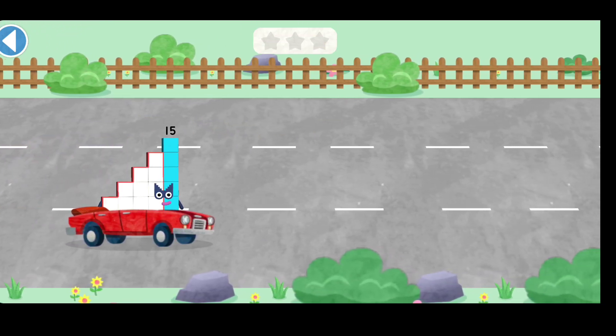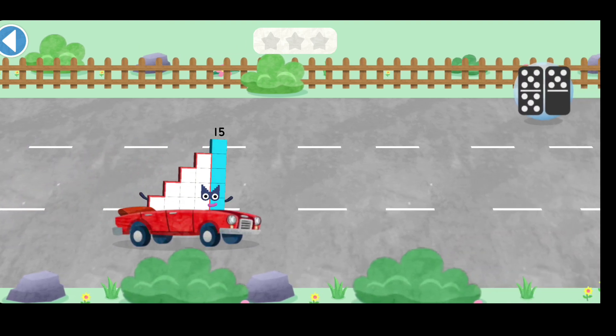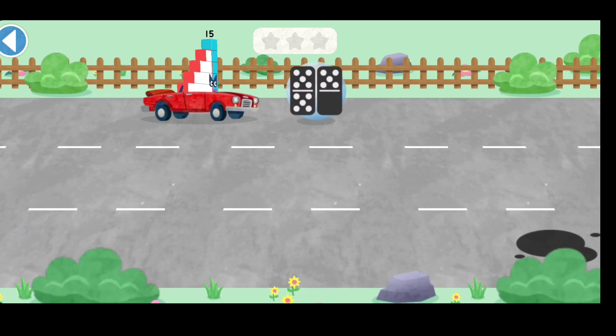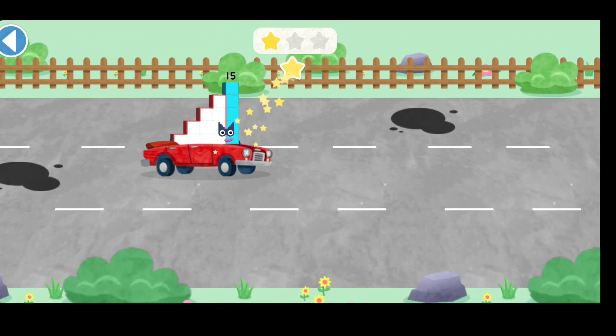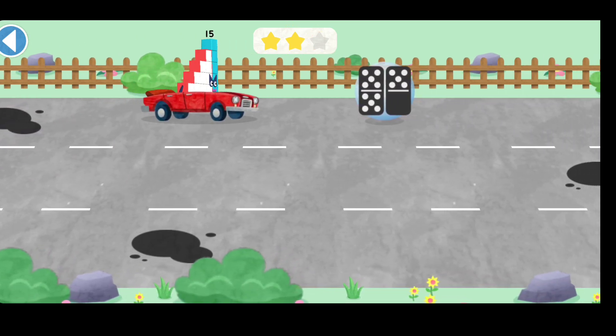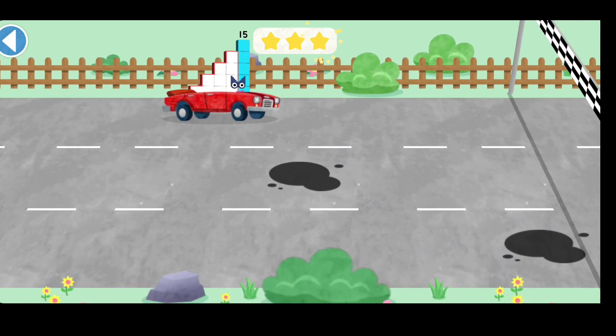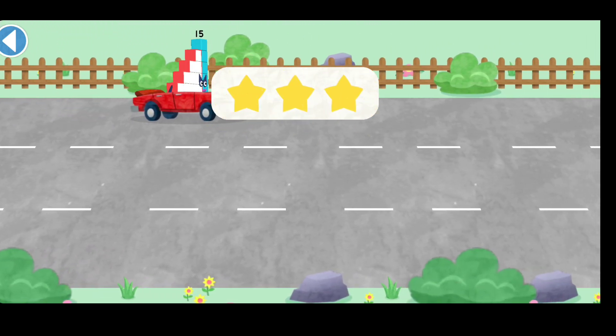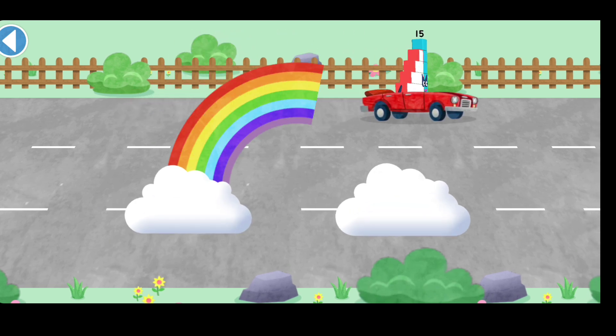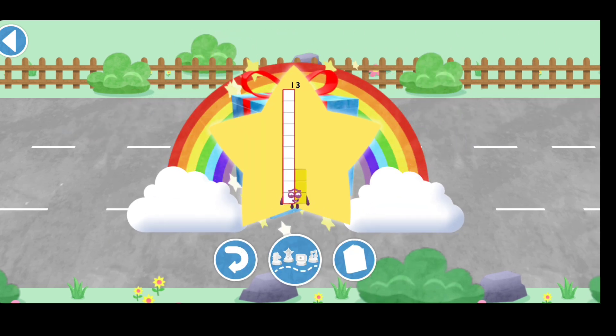Try to pick up the pictures which match the number block's number. Ready, steady, race! Hooray! Hooray! Hooray! Hooray! Spot on! Hooray! Well done! You've unlocked a sticker. Try to collect them all! Hooray!